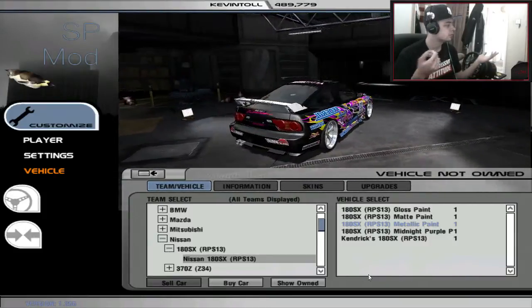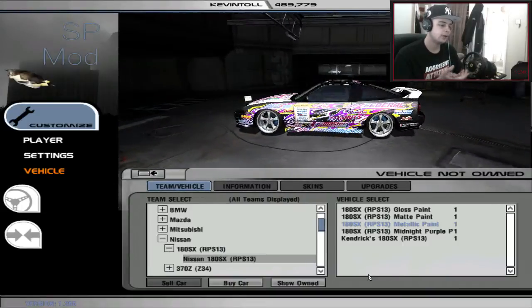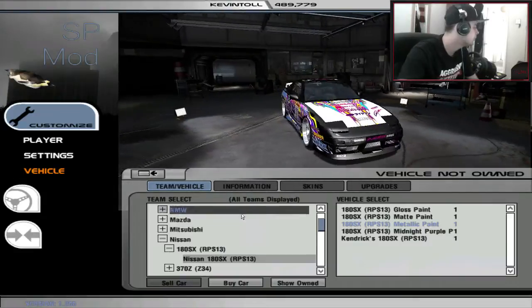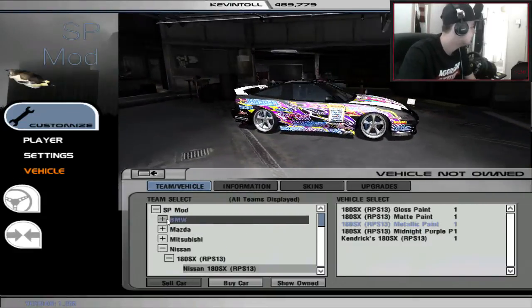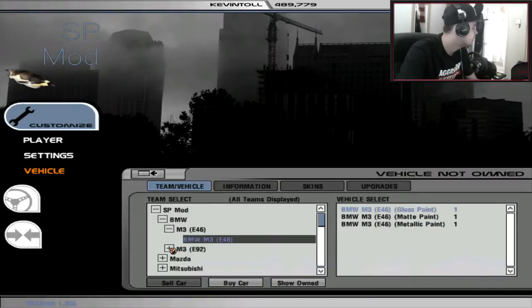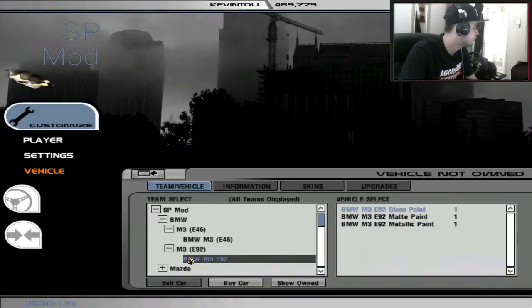First episode, we're going to build our car and might test it out if we have enough time. We're going to be jumping in with the 180SX, and there are some very nice cars in here — BMW E46. I'll show you all the cars actually to show you what this mod actually is — it's crazy.